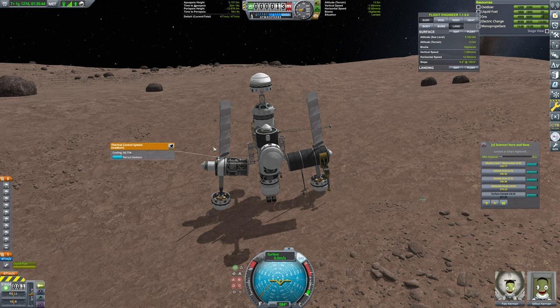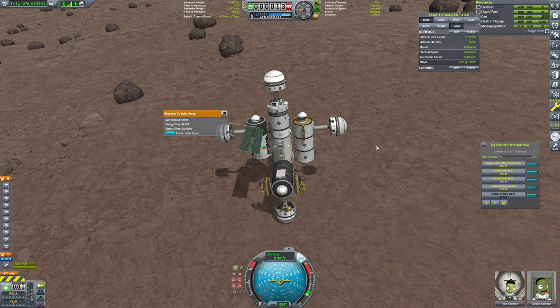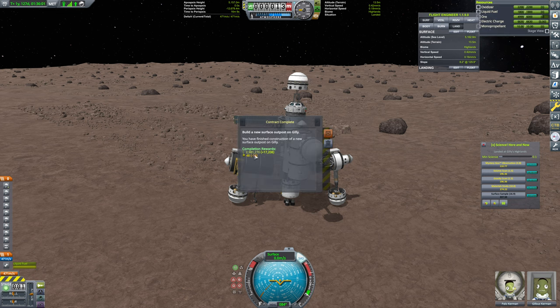Also, I was able to extend this radiator from restarting the game — that's another thing that just fixed itself. Fantastic, we can retract these radiators. This solar array can remain for now. Is there anything else we need to do here on Gilly? Because this contract is complete and that made us so much money.